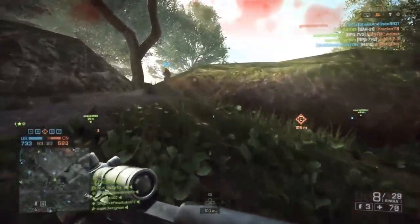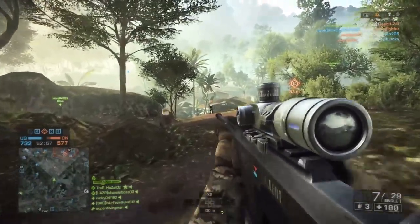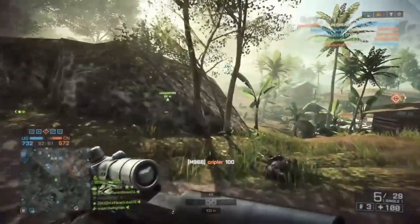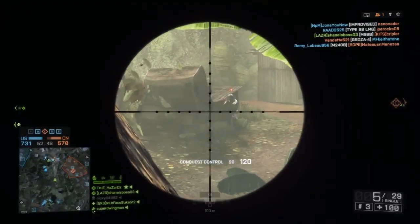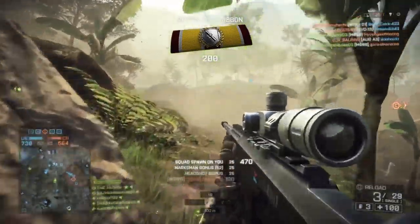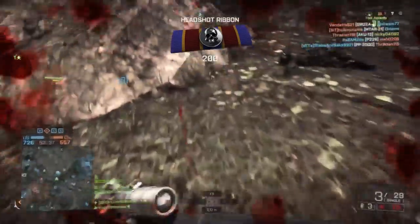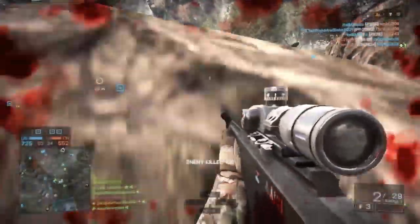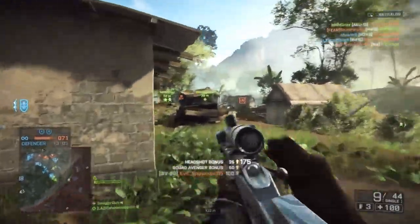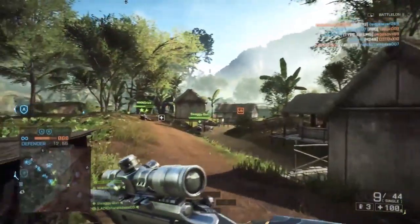Zeroing is also at zero meters, which is great. For those who didn't play Battlefield 4, they made the zeroing for snipers default to 100 meters, meaning that if you're in close quarters and aim at a guy's head, the bullet would fly over his head because it's aiming for 100 meters. At medium range you might have to aim at a guy's neck just to hit him in the head, which is just flat-out stupid. I really hope they keep zeroing at zero meters, because why would you default it to 100 meters without even an option to zero it at zero meters?